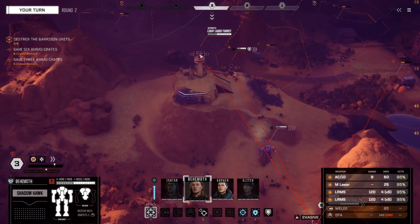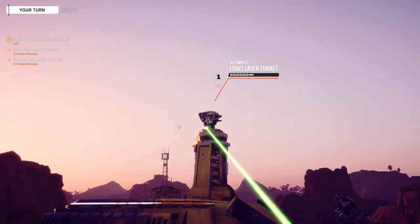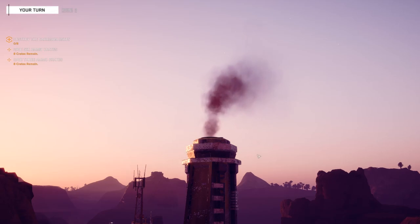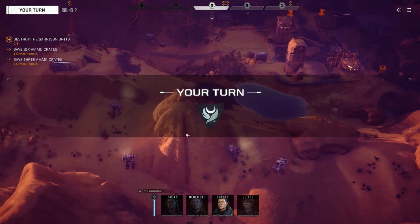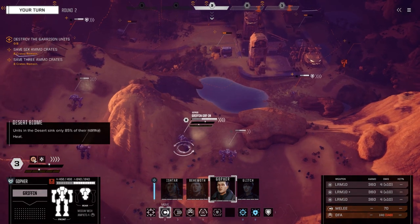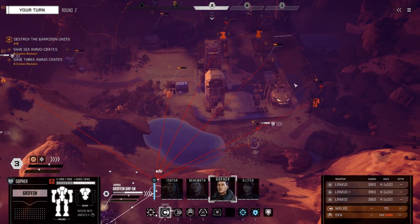I wonder if this will be much easier since you're on a lower difficulty. This was one of the missions I almost didn't complete all the objectives on. I'm going to blow up this crate to take out these two turrets. Heat dissipation is affected by the biome you're in — we're in a desert, so we only do 85% of our normal heat dissipation.